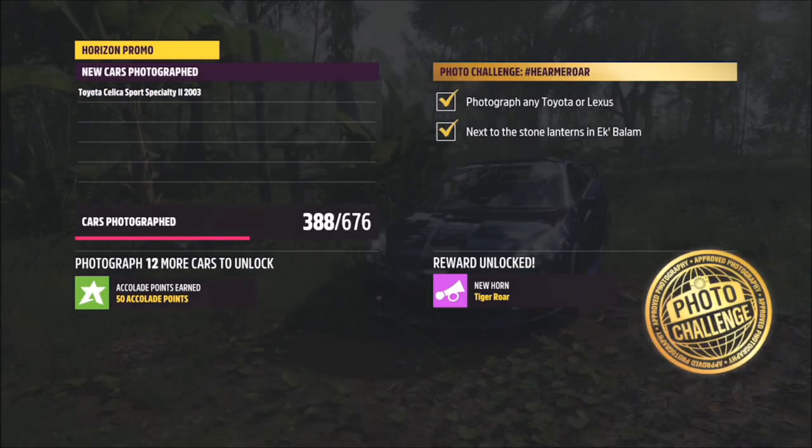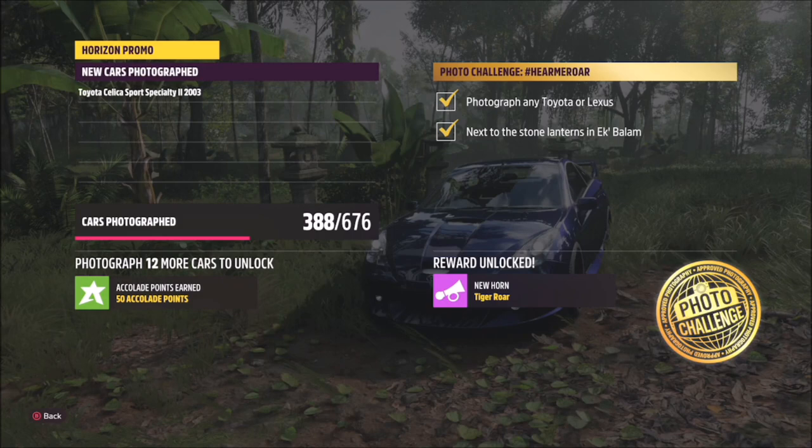All you want to do then is open up your camera and take a photo of the car there. Both tick boxes will have a green tick and that will be this week's photo challenge complete. It's as simple as that.